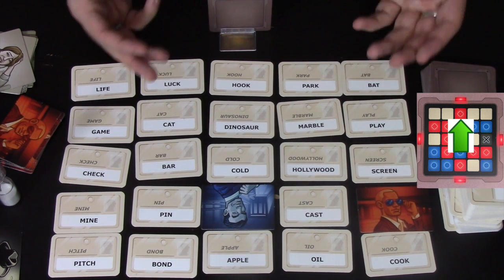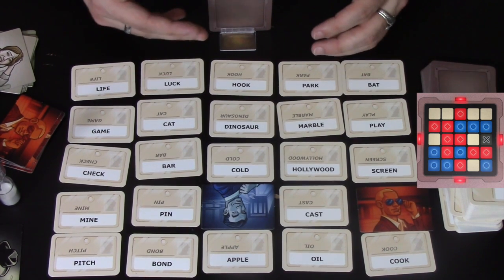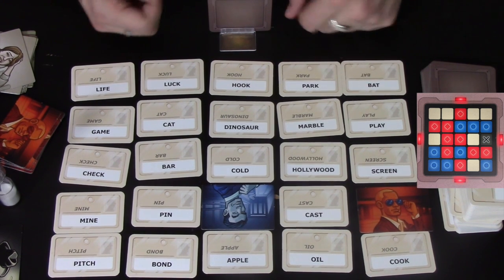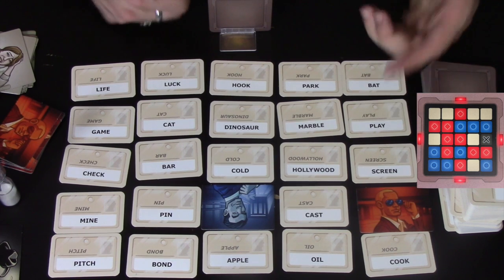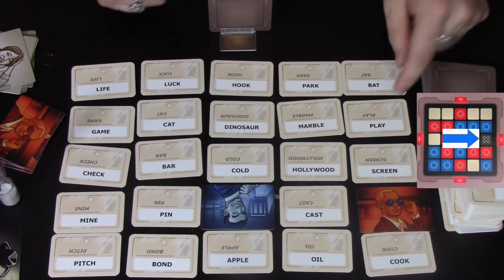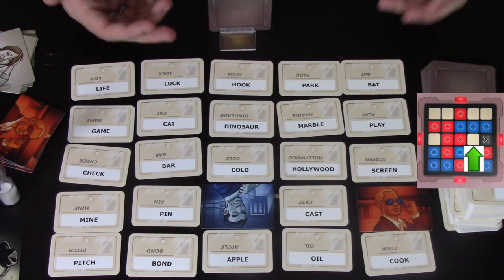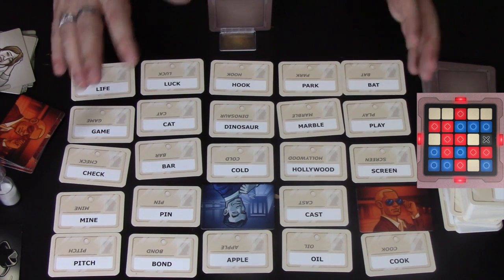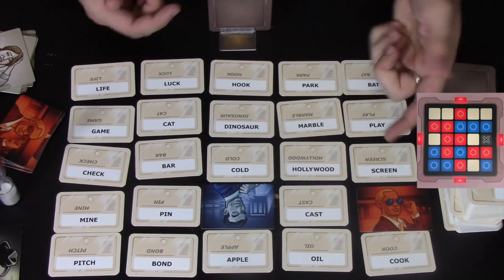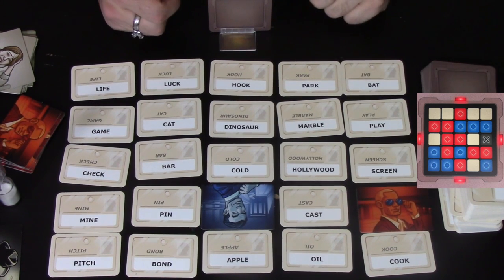The difficulty in Codenames comes from some words linking well together, but a third or fourth linking word might be one of the enemies'. For example, Hollywood, play, and screen link together if you have the right clue — but screen is the assassin, so you definitely don't want to go near that. Play is the blue team and Hollywood is the beige. So those three words link, but because they aren't all on your side, if you say anything to do with Hollywood or plays or movies, you might accidentally guess screen and your side would lose.